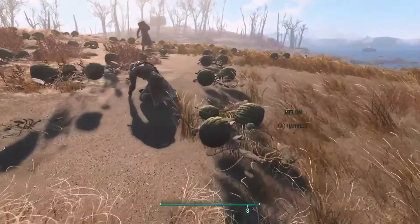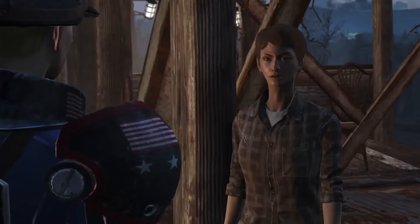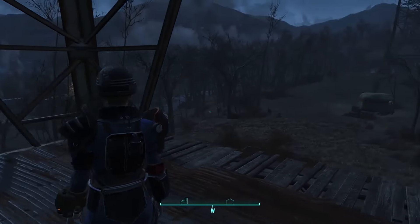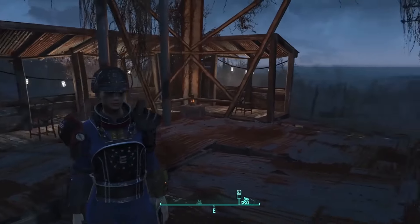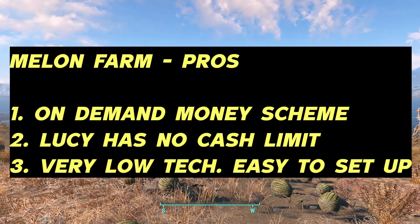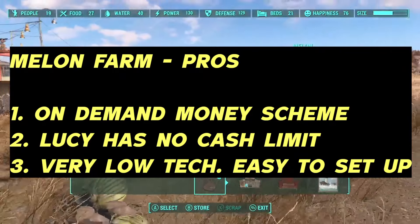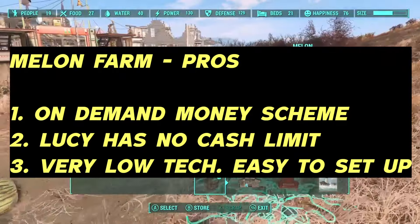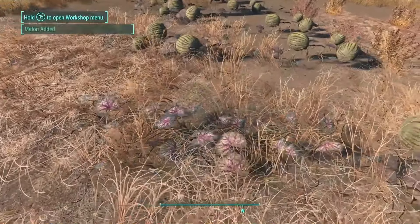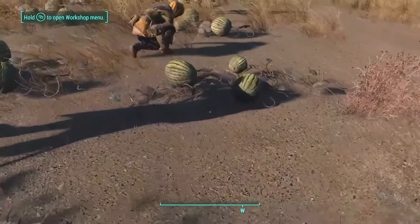I can get even more caps if I make my melon farm bigger because she has infinite caps. In my opinion, this is way better than using water purifiers to make money because it's way easier to set up and you don't have to wait actual in-game minutes — you can just sleep and spawn them back to back. Some of the pros: it's on-demand money so you can spawn them back to back, it doesn't matter if you have 5 melons or 5,000 melons she has infinite cash, and it's very easy to set up — within two hours of playing the game, or within one hour if you're just that good.